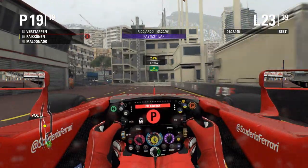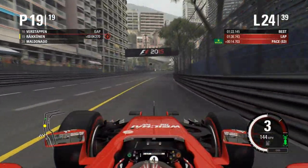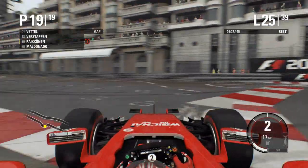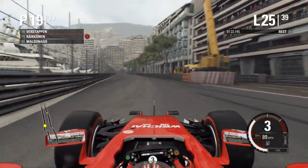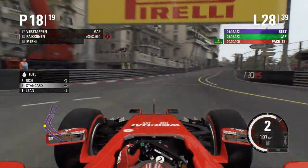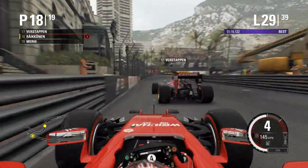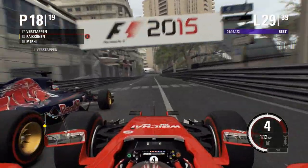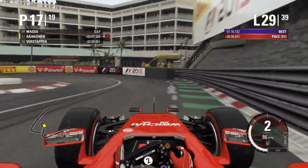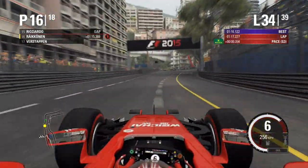Ricciardo sets the fastest lap and he's on the driers, so it was time to switch over. On lap twenty-three we pit for the driers, and this time we don't spin out of the pit lane — we take it nice and easily. We're on the SuperSofts and we'll be going to the end on these. We spin it again into the Nouvelle Chicane — I must have done that five times this race. But we do set the fastest lap of the race. We then try to overtake Max Verstappen — going down the inside of Mirabeau, we make the move and run him around the outside of Lowe's hairpin, getting up into seventeenth place.